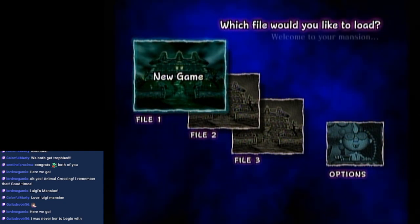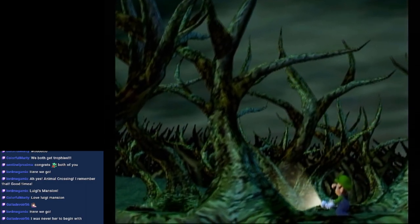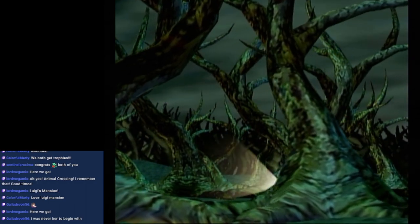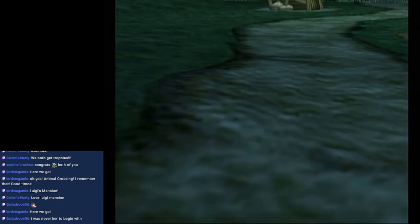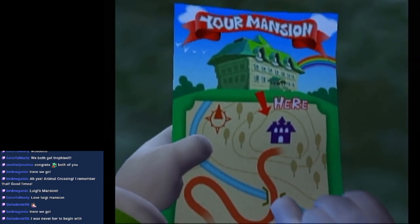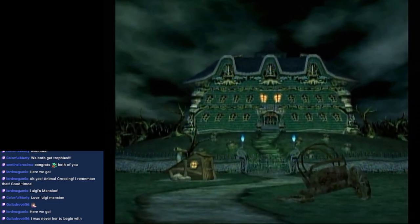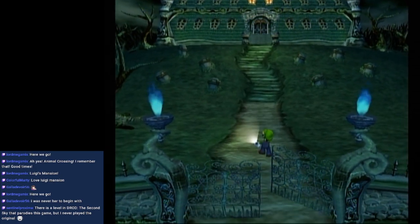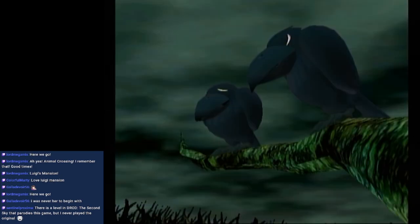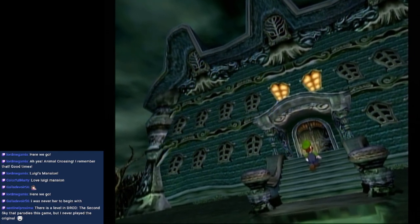Welcome to your mansion! New game. Graphics are showing their age a little bit, but they still look pretty good. Look at the rainbow and everything. I feel like the real estate agent made it look nicer in the advertisements. Nice blue fire, though. Those are some nice looking... that one crow looked worried, the other one looked angry.